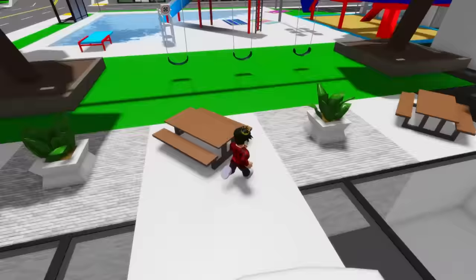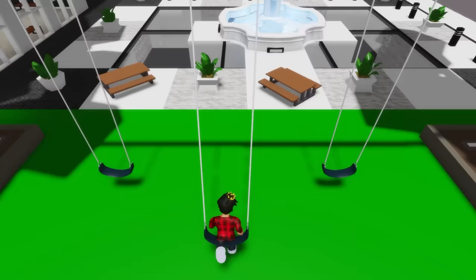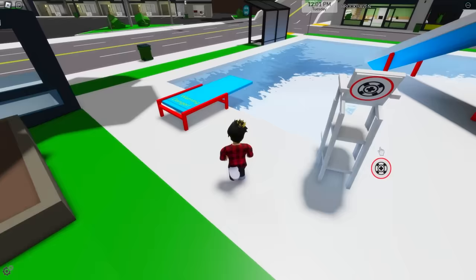This is Brookhaven's spawn, where you'll find the fountain, picnic benches, and even a swing set for you to play in. Can't forget our pool, which is always fun!